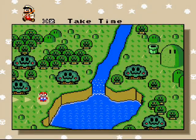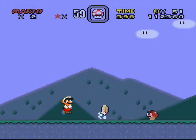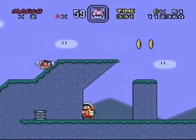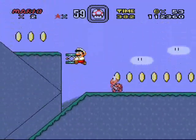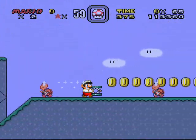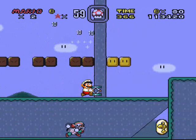We are back with some more Super Mario World Hacks 101. This stage is called Take Time. Since it's called that, I might as well take the time to say that I don't think my commentary in the last video was as funny as it usually is — I was just so in awe of how nice the hack looks. I've played it before, it just looks so nice that I had to compliment it a lot, but in this one I will focus on the comedy.